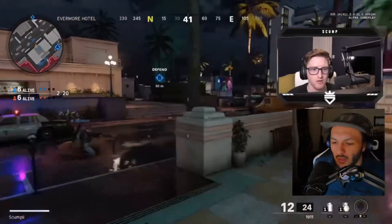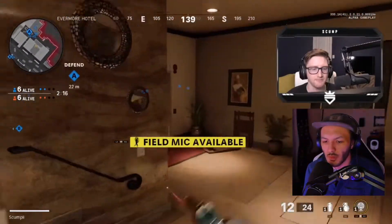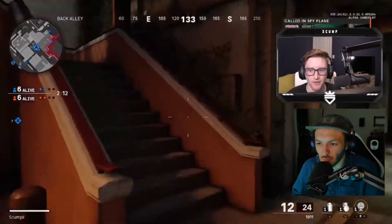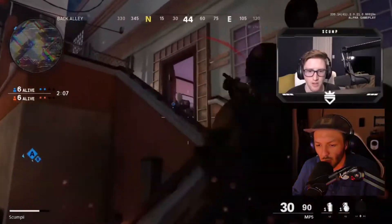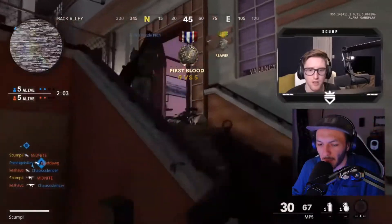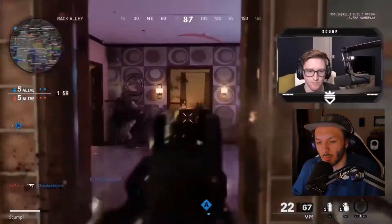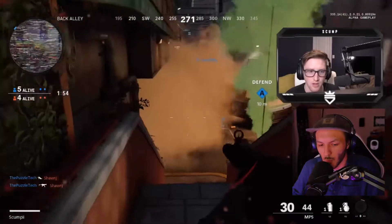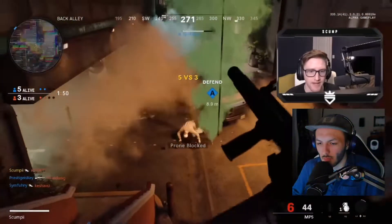Stop the VIP from reaching the extraction point — there's a little light over B. Let's get the field mic down. I believe that was L2 and R2, though I'm sure you can change it. That's a nice shot — he was pre-firing, big help right there. So you do regain health — that's good. VIP down, that's game.